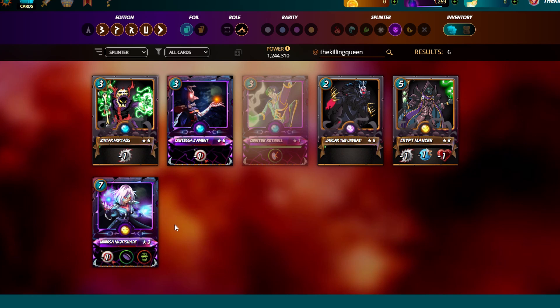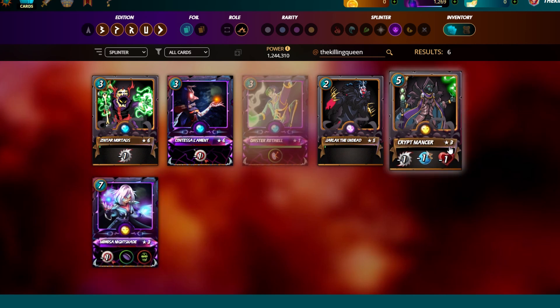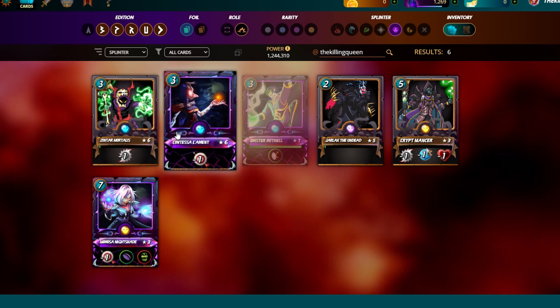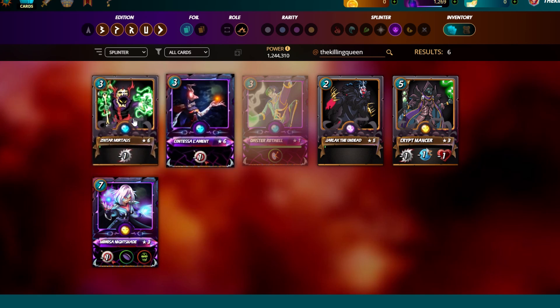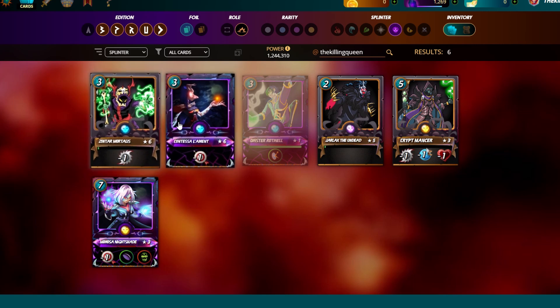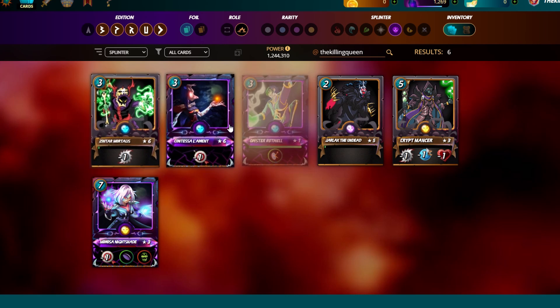The reason I don't use Contessa as much is because Mimosa has the same ability. Contessa is better for four mana and lower. When I first started I could only play Contessa or Zentar, and it felt like a complete guessing game — are they going to play fire, or archers, or sneak? With Rotwell it was also a guessing game but with magic as well.